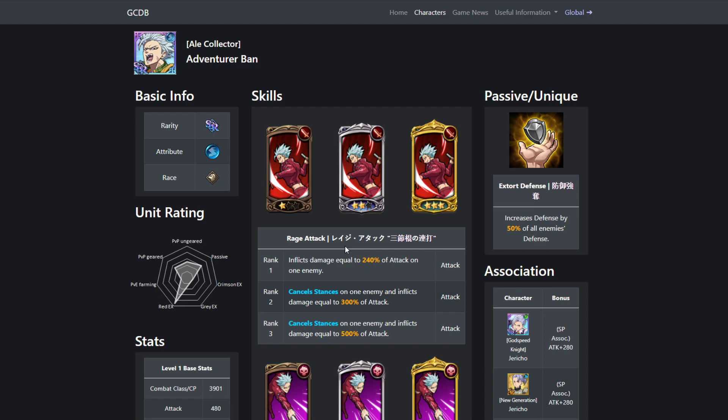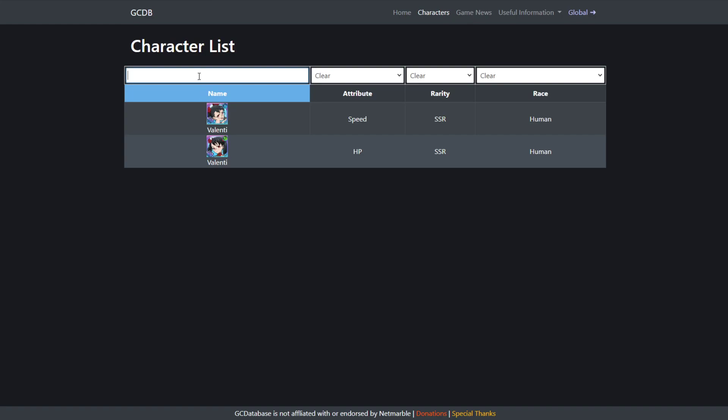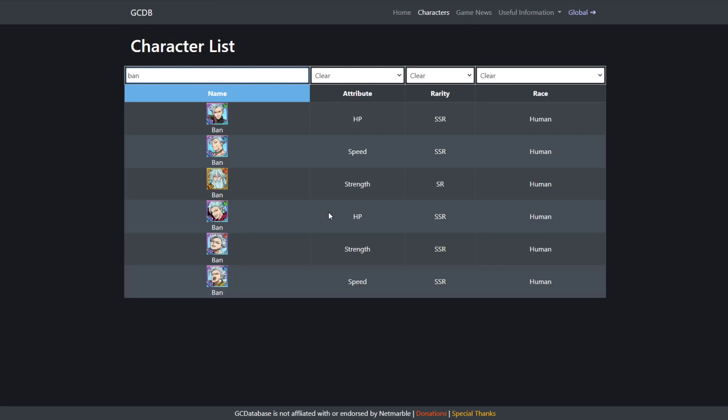Bond isn't going to be used for utility over a lot of different units — he's just all over the place. This banner is a skip, 100%, no discussion. If you like Bond, use coin shop Bond. Along with the banner, Bond is getting his gear, so if Bond is your favorite character, coin shop Bond is the best case scenario. Red Bond's not that bad either, he just doesn't have any debuffs.